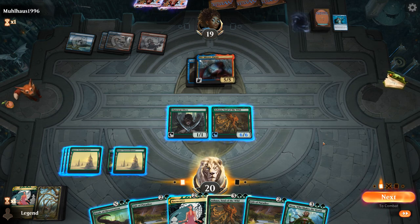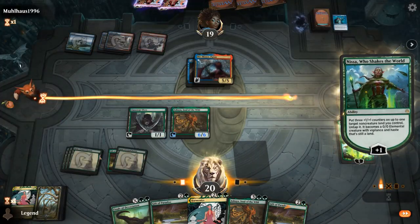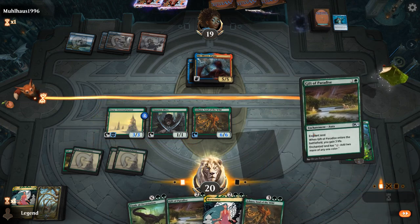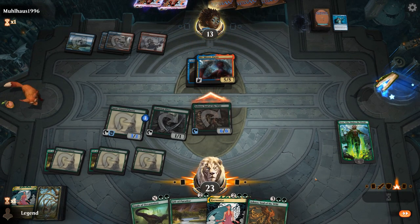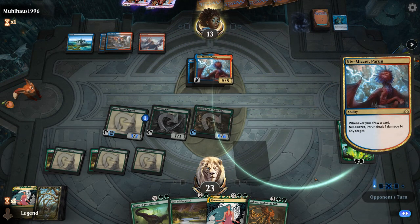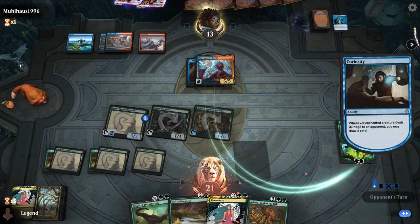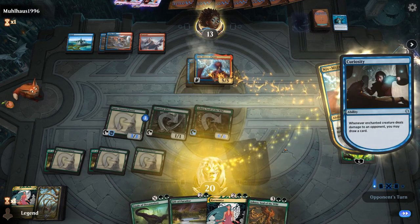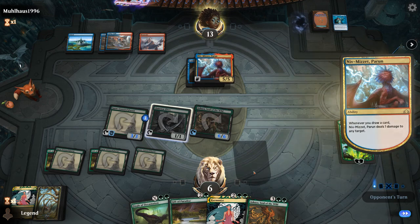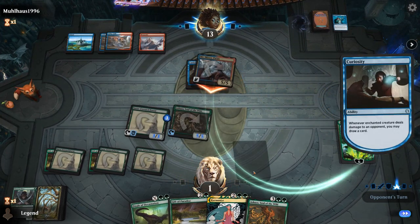I can play Nissa but that's not going to help. I can play my Gift of Paradise, but this is just an infinite damage combo. Niv-Mizzet draws, deals one damage, Ghostfire, Curiosity triggers. The only way to prevent this from killing us would be if our opponent had fewer cards in library than our life total — but we weren't going to get up to 40 life anytime soon. Niv-Mizzet attacks and Curiosity finishes us off. Onto the next one.